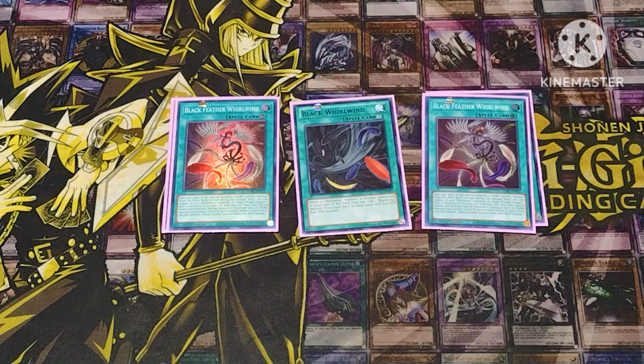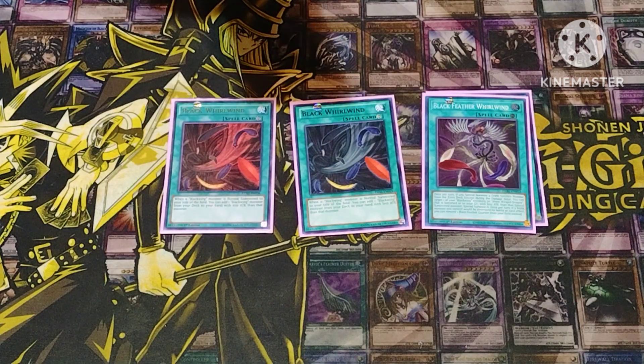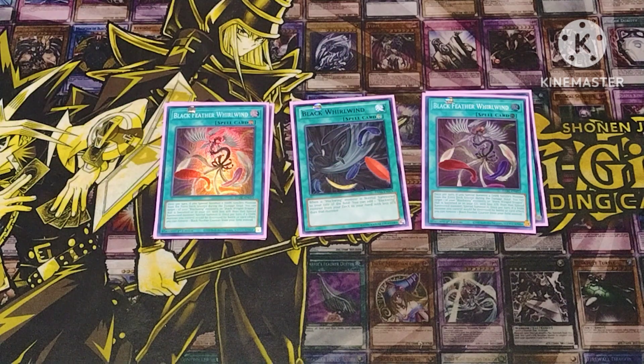The new one we got is Black Feather Whirlwind. Whenever you special summon a dark synchro monster from the extra deck — except during damage step — you can target one of your Black Wing monsters or a Black Winged Dragon that is in your banished zone or graveyard. I didn't realize it can do banished, I thought it was just grave — that just made that card better! Anyway, you target the Black Wing monster or Black Wing Dragon from grave or banished and special summon it.